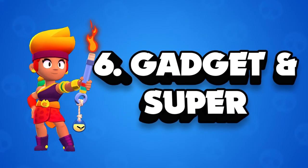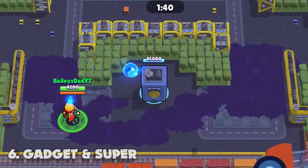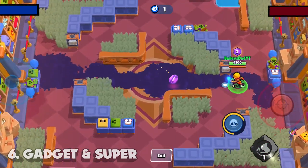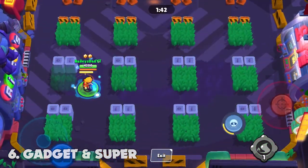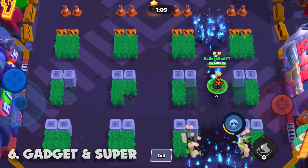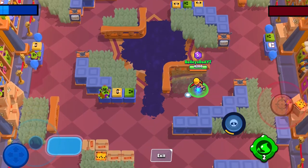Tip number six is gadget and super. There's an incredible amount of synergy between Amber's super, her gadget, and her star power. All of them work together to create a massive oil spill — the sheer distance and breadth of it is massive, giving you and your teammates unbelievable crowd control. In some cases you can literally create a barrier all the way across the map. Practice how you position all that fire fluid: try two puddles on either side while you fight in the middle, totally drench your specific lane, or douse sensitive areas like near a goal or by the gem mine. The possibilities are left up to your imagination.